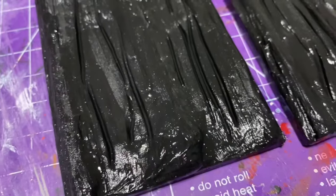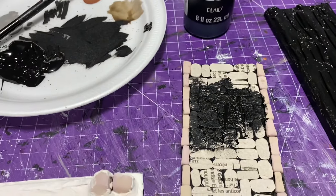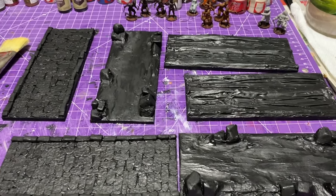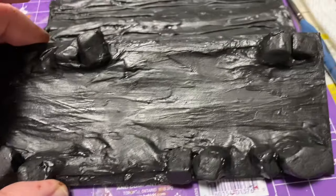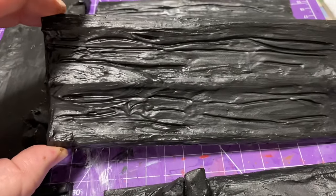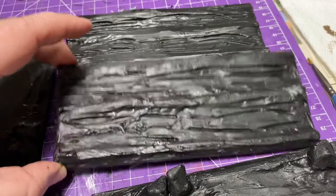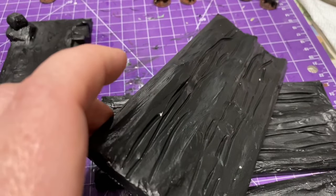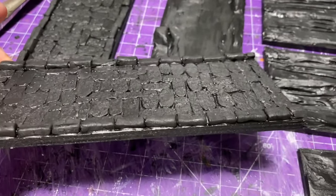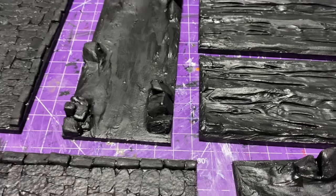Now we're ready for paint — now that our drywall compound is dried and everything is completed. We're going to move on to black craft paint and seal everything in. So cover it all with FolkArt black craft paint. I left that for 24 hours and it's completely dry now. All the drywall compound's dry, all the black paint's dry, and it's pretty solid. When it's at this state you can be a little more aggressive with your paint job — I like to do dry brushing, so I'm pretty hard on my pieces of terrain.